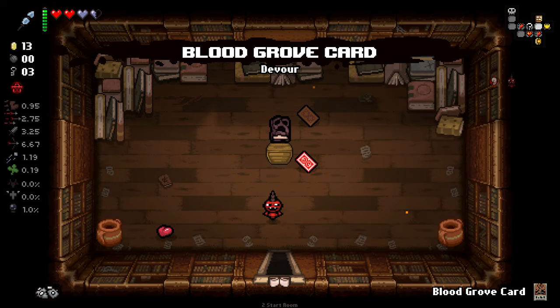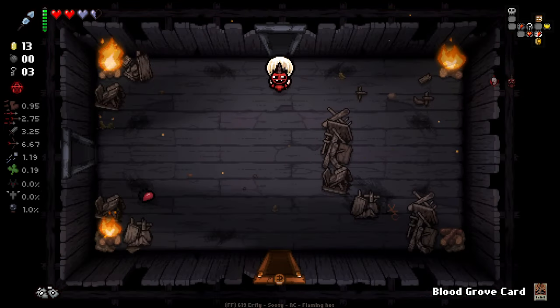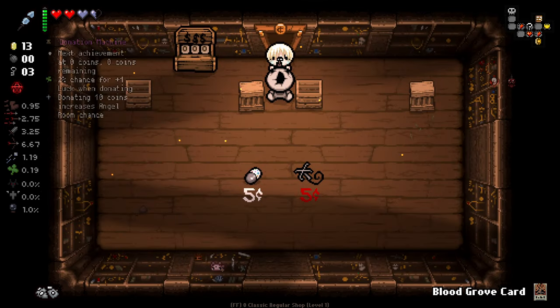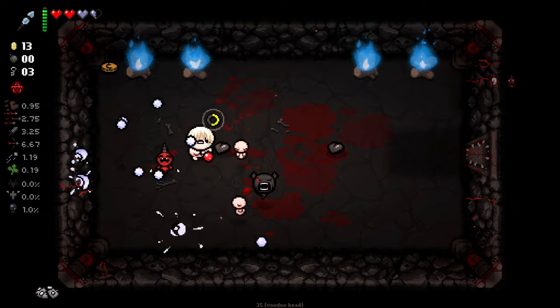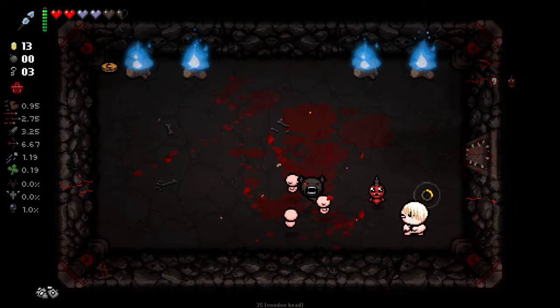Teleport to an out-of-map curse room sounds somewhat useful as well. Let me check out the shop — unfortunately nothing great. I was hoping we'd gain some HP from the out-of-map curse room, and hoping we gain a bomb from killing this guy.